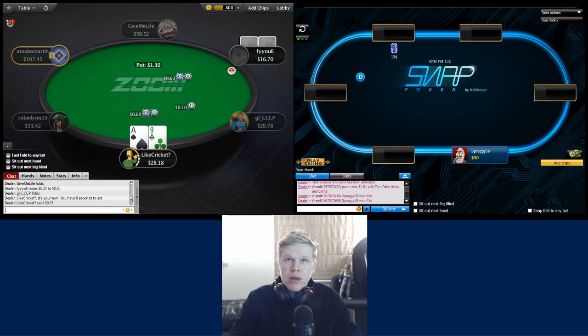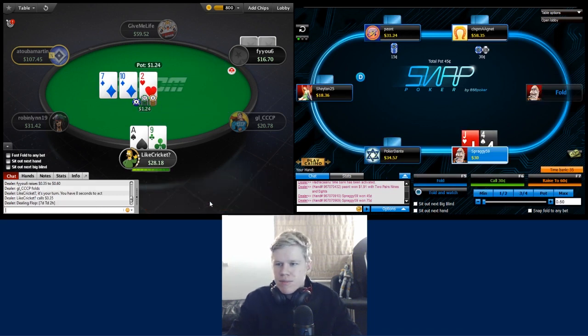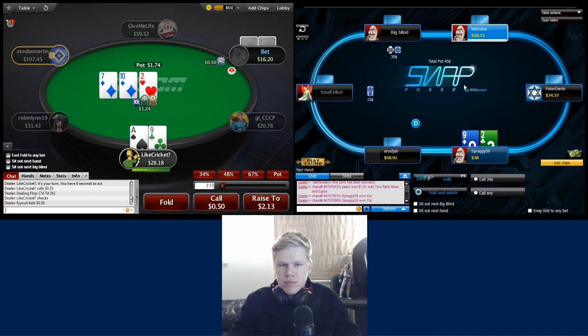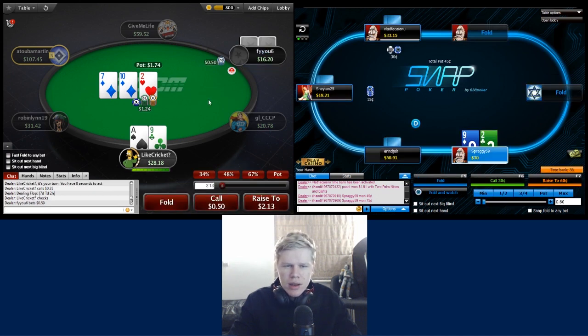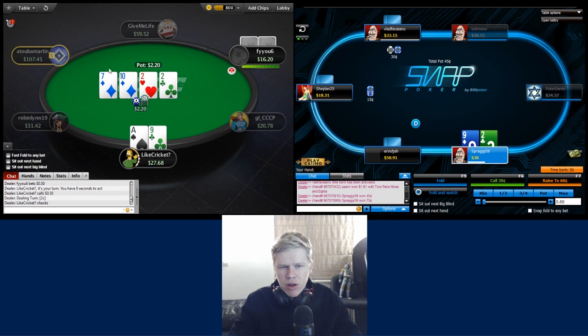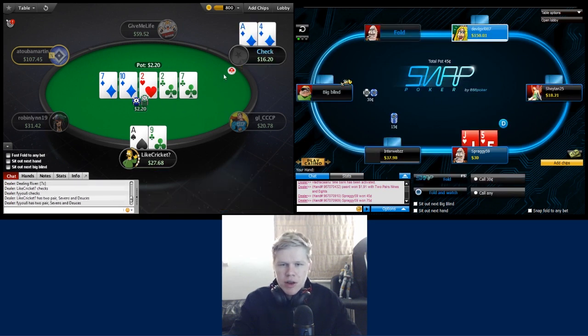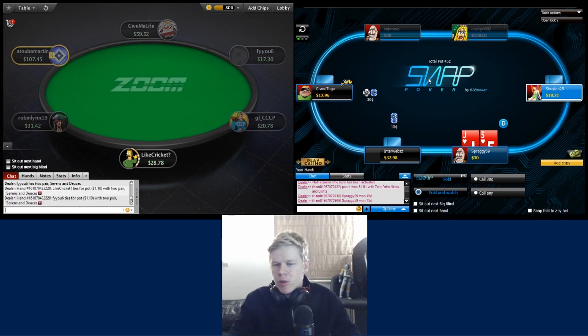We're going to defend ace-nine on the left hand side. I think we can call the flop - we're defending a lot here. We have a backdoor straight draw; for the sizing we can call. This isn't a turn I really expect him to barrel that often. At this point we're just checking down - can't really call a bet but expect to win a lot if it checks through, and potentially chop with his ace-high.